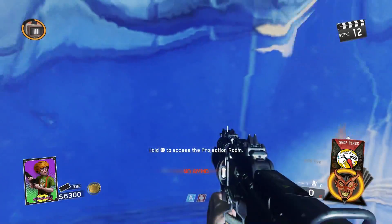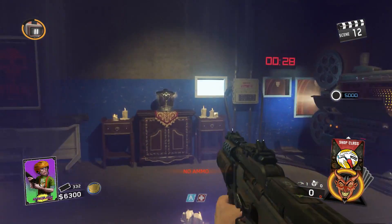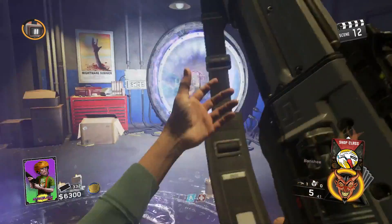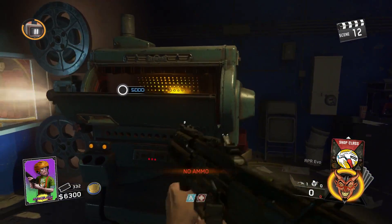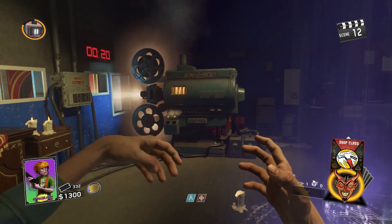Go up to the central portal and press Square to access the film room, or the projector room. Now you're in the Pack-a-Punch area. All you literally have to do is put your weapon into the projector and it will Pack-a-Punch the gun.